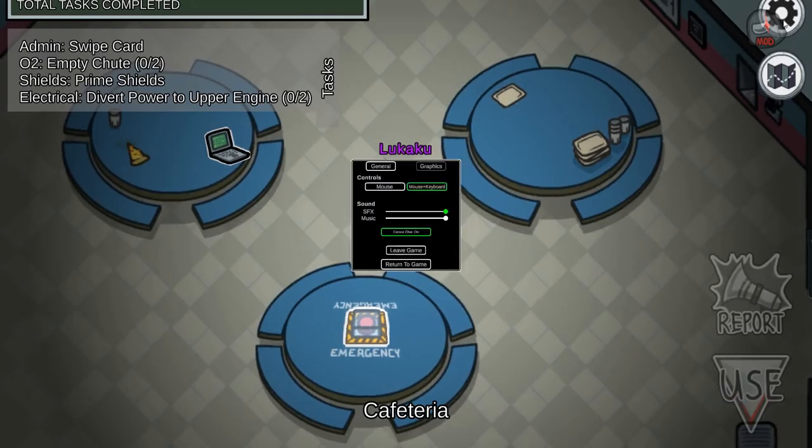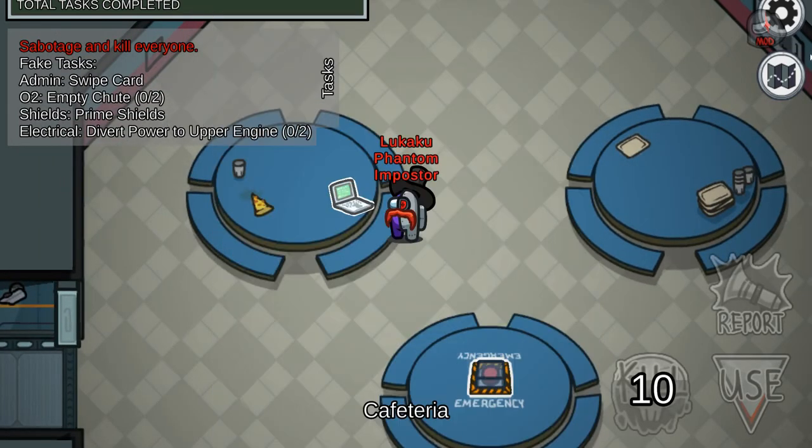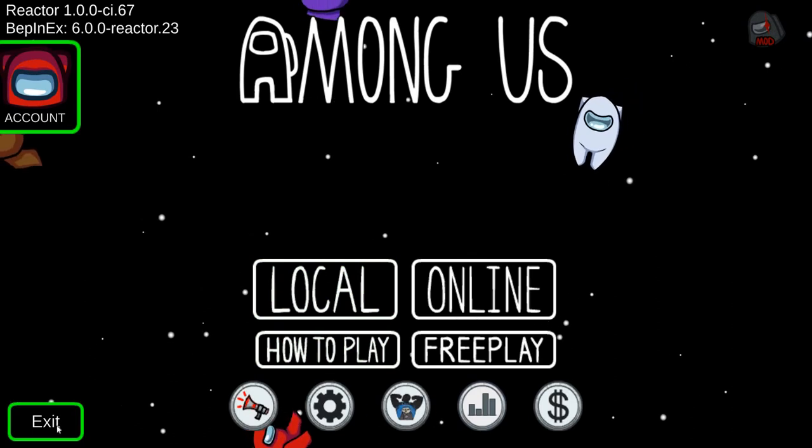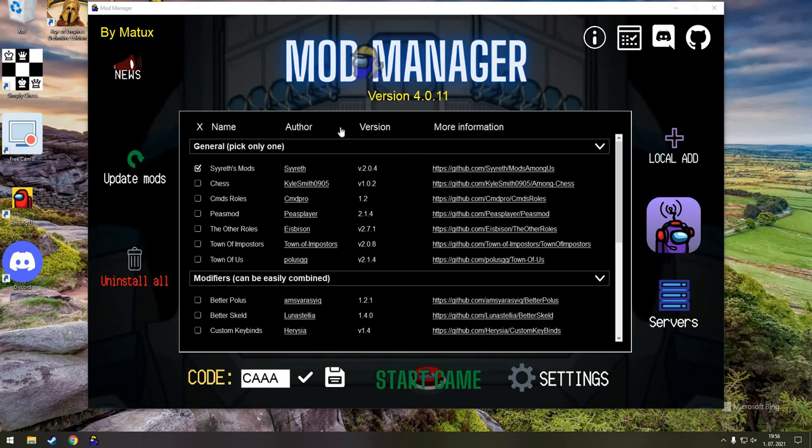Like I said, these mods are very cool and easy to download. You have to download the Mod Manager, then just do the steps and choose your map. I hope you get it! I'll give the download link in the description. Goodbye!